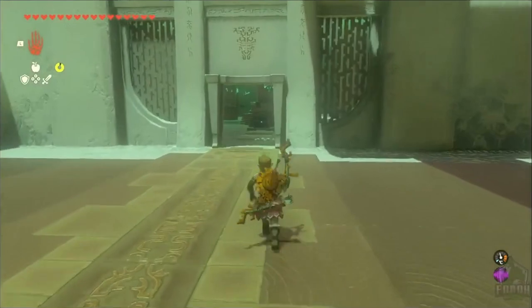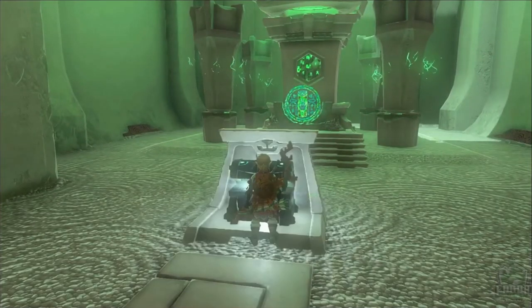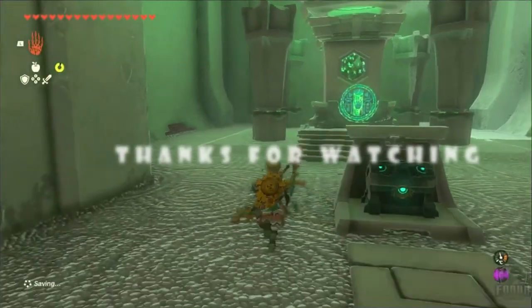Oh, these are my chests. Okay, never mind — no chests in there. It's just an auto shop, I guess, showing you all the different types of vehicles you could try and make. I'll just leave the magic rod — I'm not too much on that.